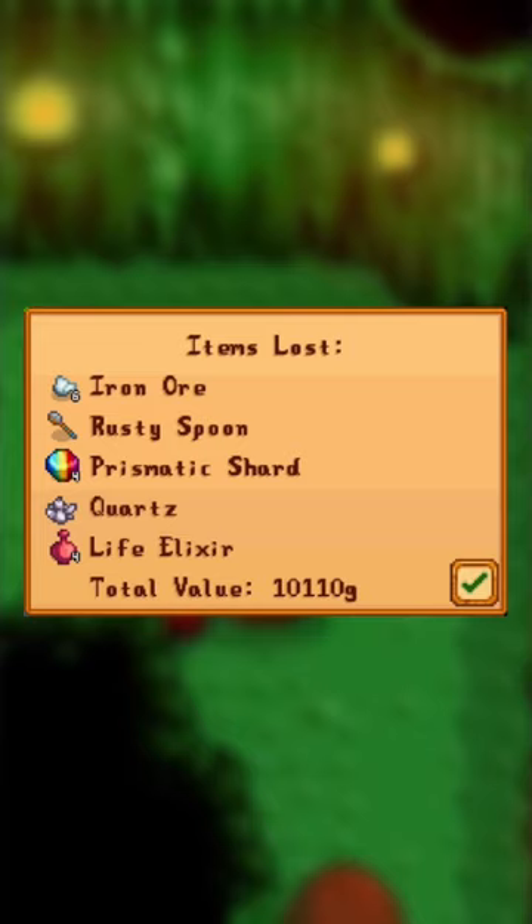The fee is equivalent to the sell price of the item or stack. Recovering a non-sellable item is free. Once the item is redeemed, it will be mailed to the player overnight. Only one item or one stack can be recovered. The rest are permanently lost after you've made your selection.